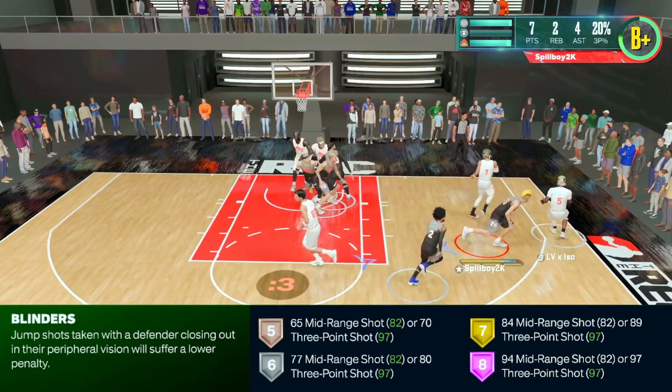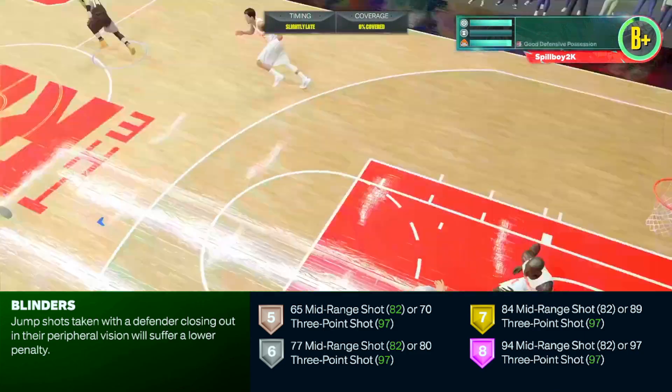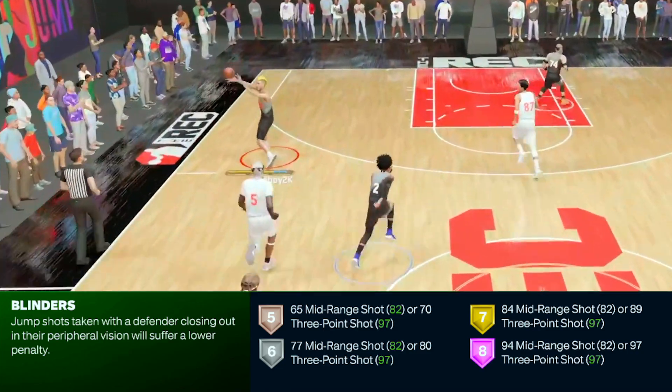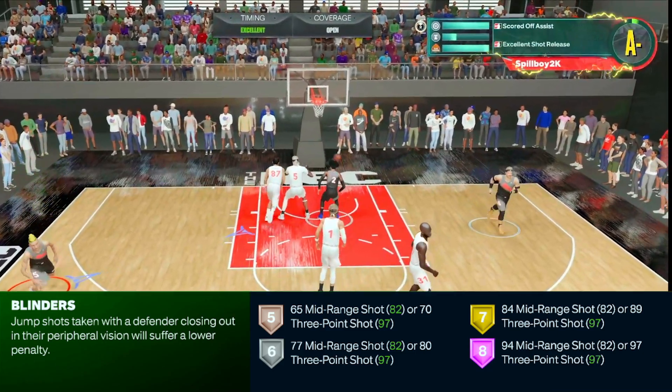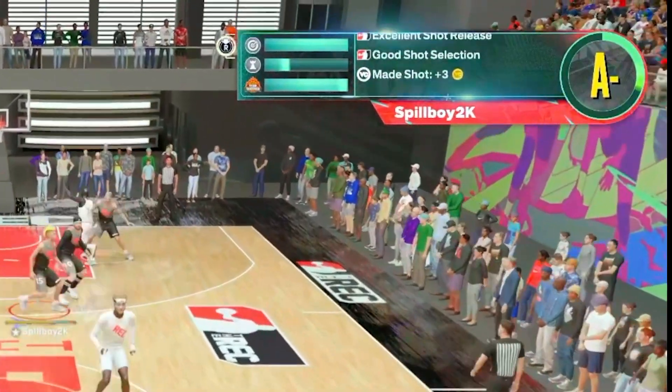The description for blinders says that jump shots taken with the defender closing out in their peripheral vision will suffer a lower penalty. You can see below the attribute thresholds for blinders — for Hall of Fame it requires a 97 three-point rating, which is a fairly heavy investment, so just keep that in mind when it comes to the value of each badge level.